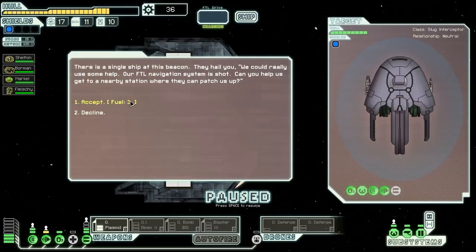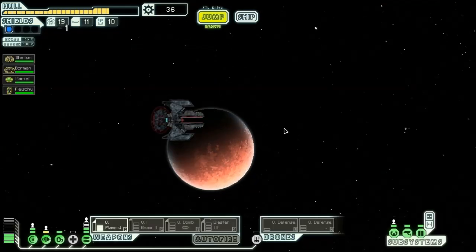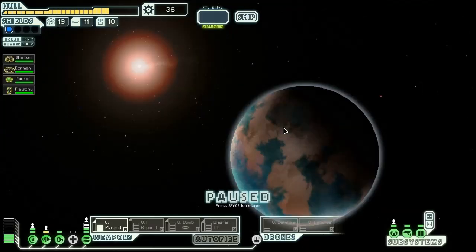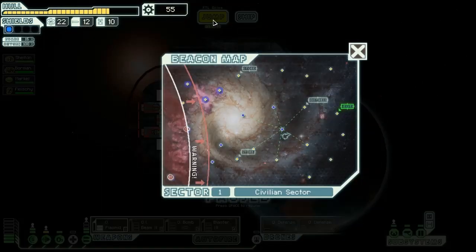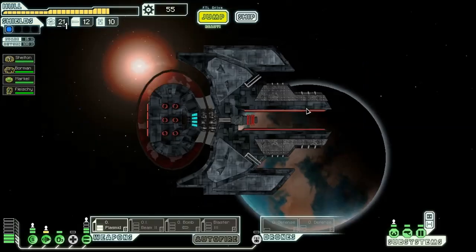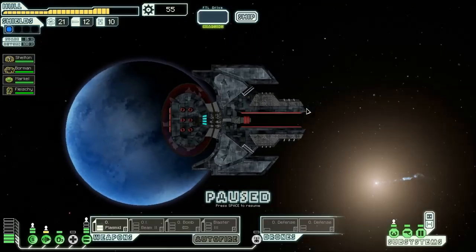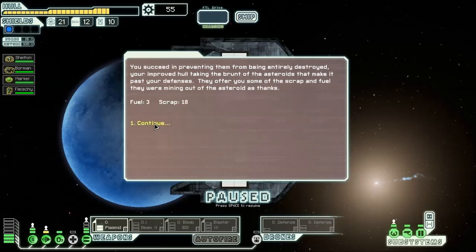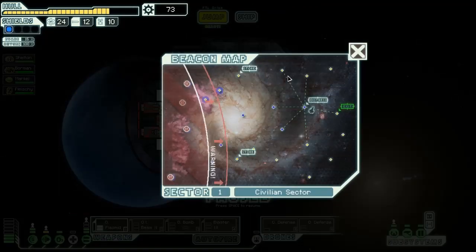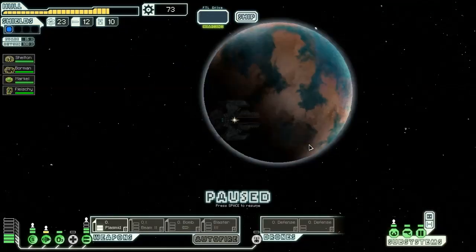We've got a Slug Interceptor — I'm going to go ahead and accept three fuel to have them tag along. Their quest destination is marked right there. I guessed it was a trap, but nope — just a really lucky quest. I need all the luck I can muster. We effectively shield their ship with ours and escort them out of the field, getting three fuel and 18 scrap. For once I actually managed to successfully save people who were in danger.